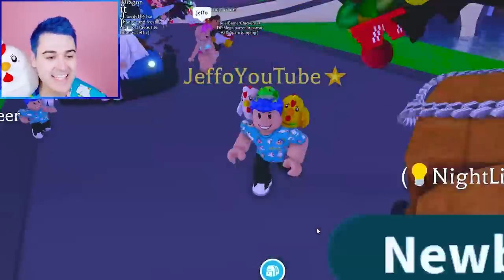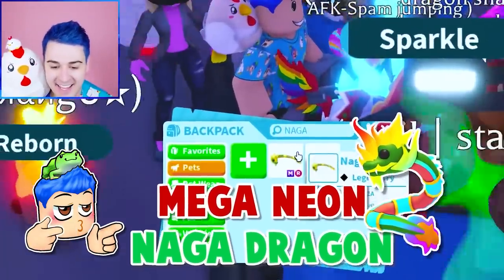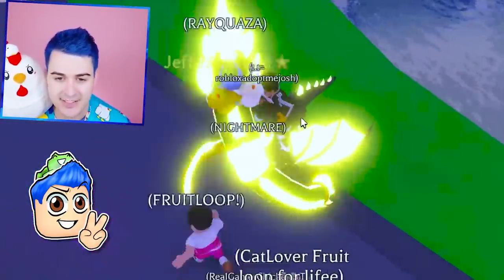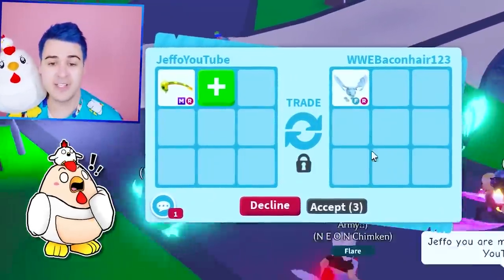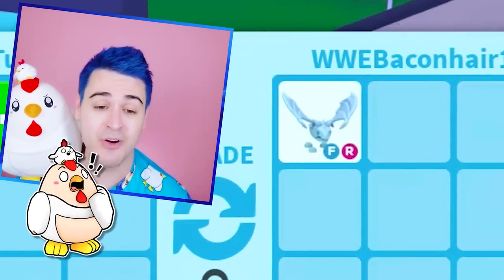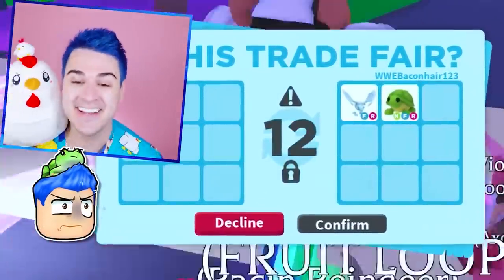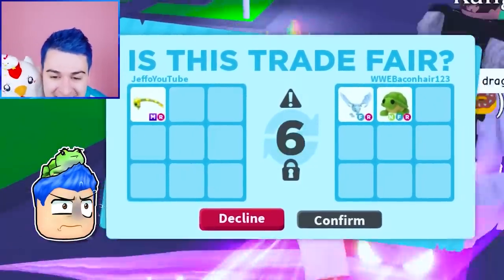It is now time to trade the last and final reptile: the Mega Neon Naga Dragon. Let's see if anybody has any good offers. How about this guy with the Mega Shadow Dragon? This guy is putting up a Frost Dragon - we have to go for this! And the Neon Turtle too! We're gonna go through with this.